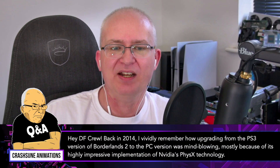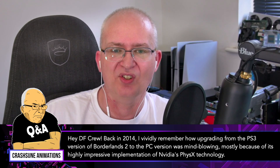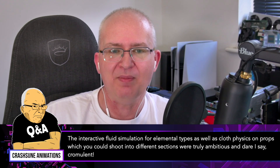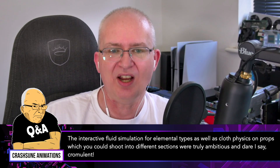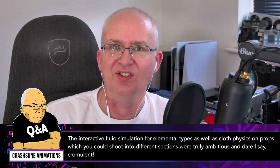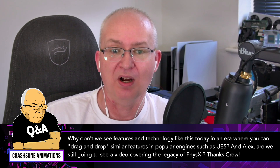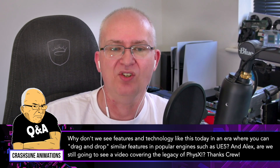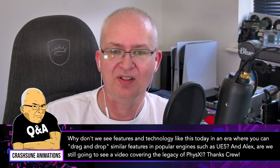Hey DF crew! Back in 2014 I vividly remember how upgrading from the PS3 version of Borderlands 2 to the PC version was mind-blowing, mostly because of its highly impressive implementation of Nvidia's physics technology. The interactive fluid simulation for elemental types as well as cloth physics on props were truly ambitious. Why don't we see features and technology like this today in an era where you can drag and drop similar features in popular engines such as UE5? Are we still going to see a video covering the legacy of physics?